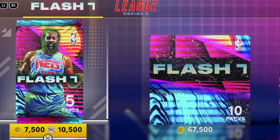It's time to do another pack opening because 2K did release new packs — the Flash 7 packs with James Harden on the front. These are so exciting because there are so many Galaxy Opals in them. We have a hero James Harden, a glitch James Harden, a hero Dirk, a normal Dirk, and Nikola Jokic as well.